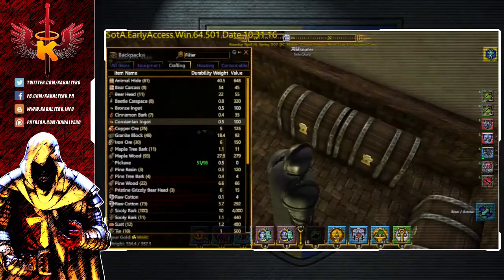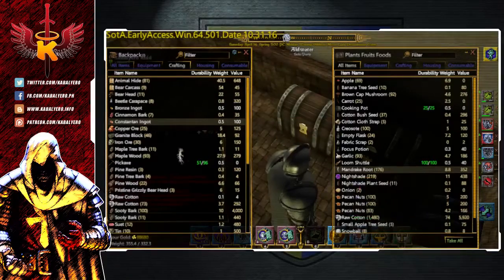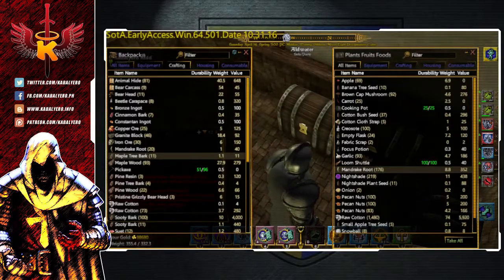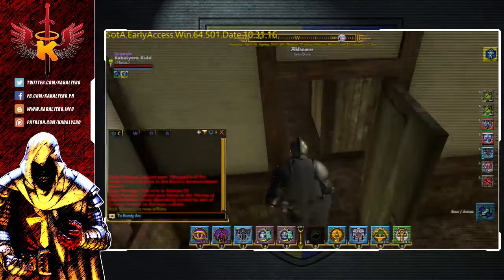So where can I get Mandrake Roots? Well, I have a lot of Mandrake Roots. I'm going to take 20 just in case the crafting process fails, because I believe the Mandrake Roots is the fuel used in crafting this Tool Engraving Kit. Okay, so now let's go to a crafting station.